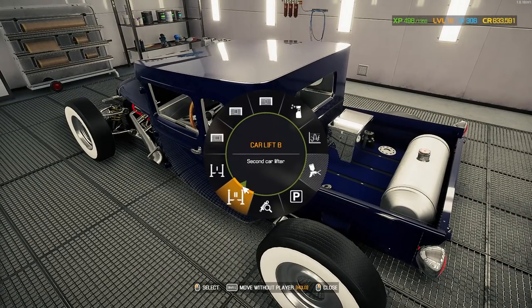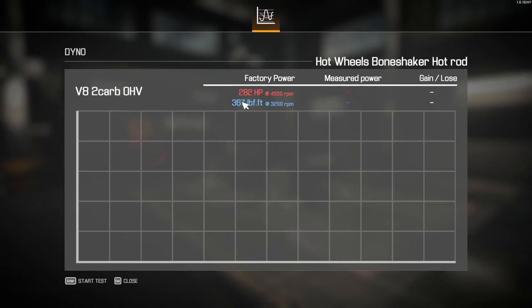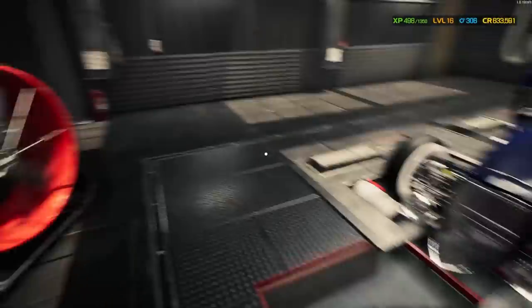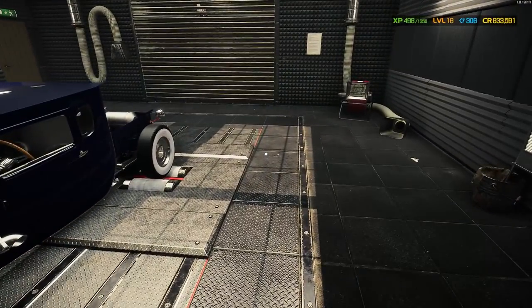Let's move the thing over to the dyno and see what we make for horsepower. The factory power is 282 with 367 foot-pound of torque, which is going to be plenty for a vehicle of this weight. But we did put in some performance parts — making a lot of torque right where we want to. Bouncing it off the limiter and we've got 338 horsepower, 436 foot-pound of torque, which is going to be plenty for these skinny little tires and this lightweight little truck.